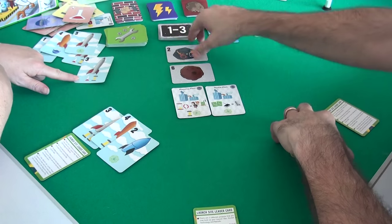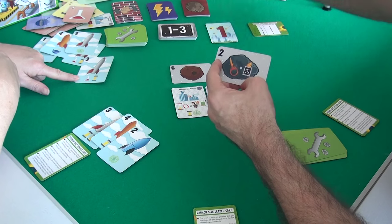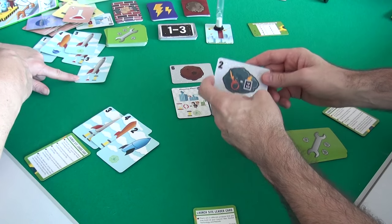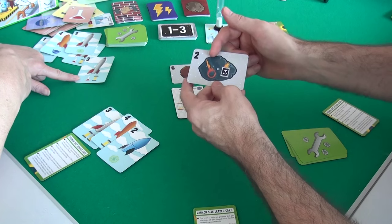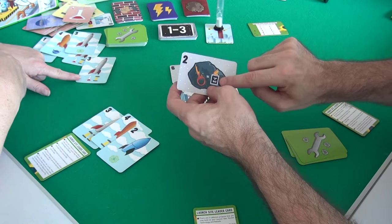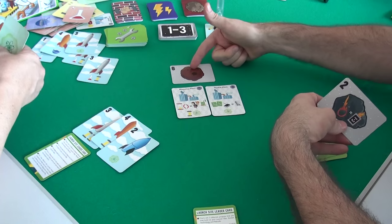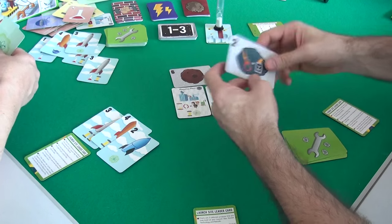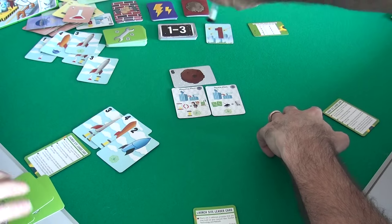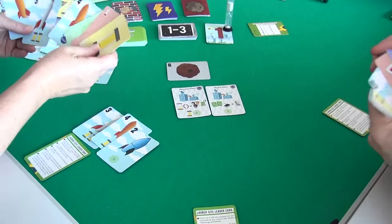Because Jen overkilled, she's pushed us into the final minute. This meteor also had a special power — when destroyed, another small meteor immediately gets destroyed as well. But unfortunately the only meteor left is the gigantic one, so the special power didn't trigger. Because of the overkill, we're drawing three more cards — one, two, three — and we have one minute to work together to blow this thing up.